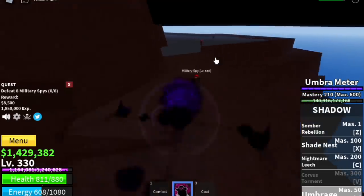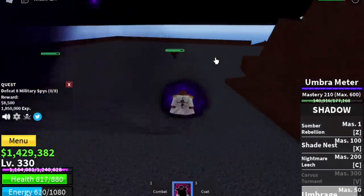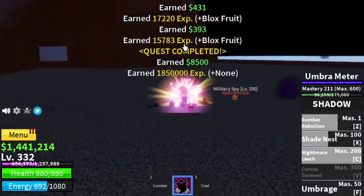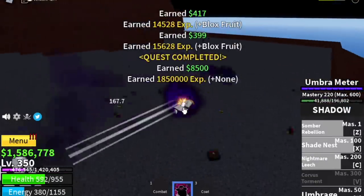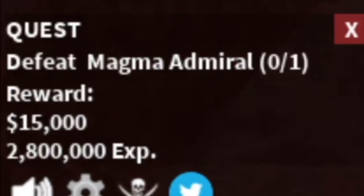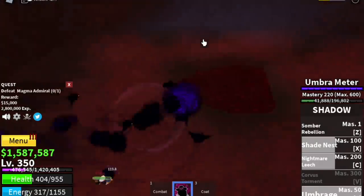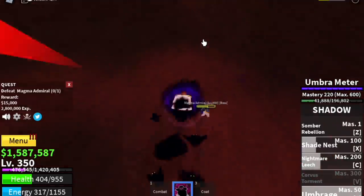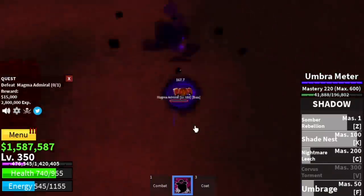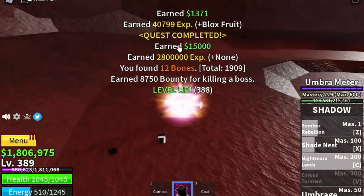After that, you can start with the Military Spies. You need to defeat 8 — lure 4 at a time. I can defeat them with just one Umbrage. Goal here is to reach level 375. Every time you have a chance to defeat the Magma Admiral starting at 350, go for it — it gives high experience, same as the other mini bosses. Target level here is 375.